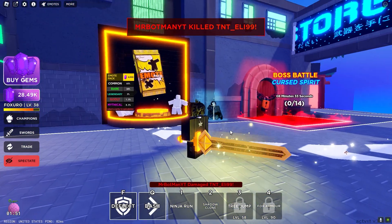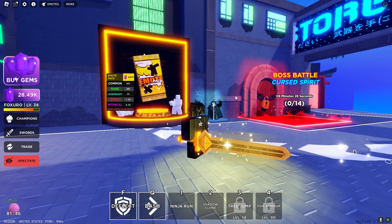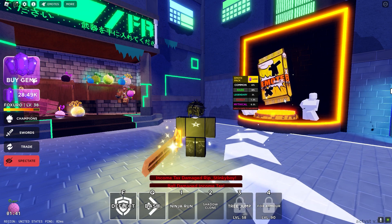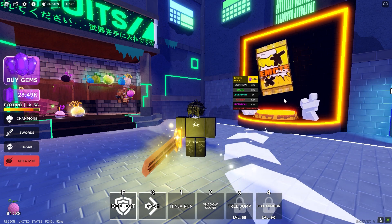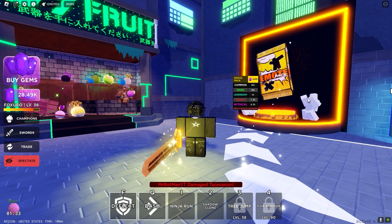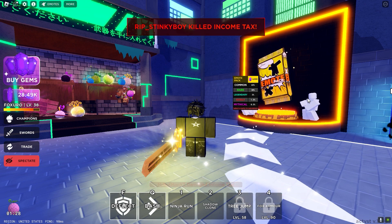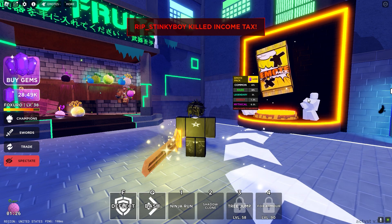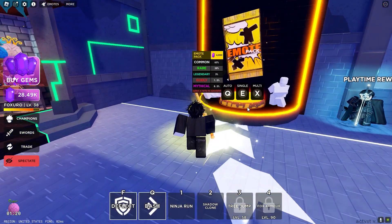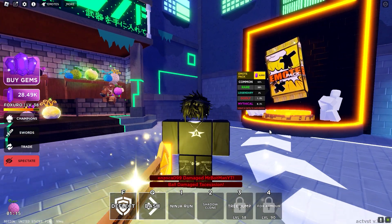I just unboxed this sword — it's actually super sick, it's a godly called the Golden Hero. But I was also opening an emote pack — I didn't record this unfortunately — and I had it set to auto-delete any commons I get. All the emotes in the game are currently common, so it literally deleted the emote instantly. I didn't realize the setting was still on for the emote pack too, so I basically just lost 4,000 gems.